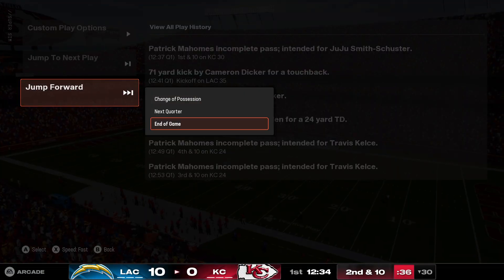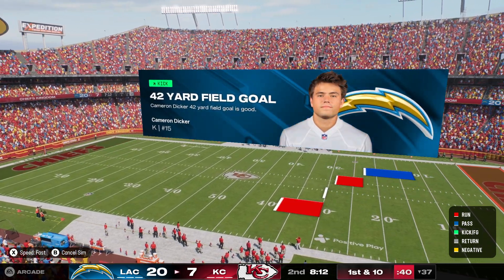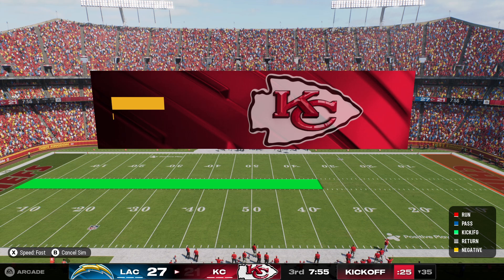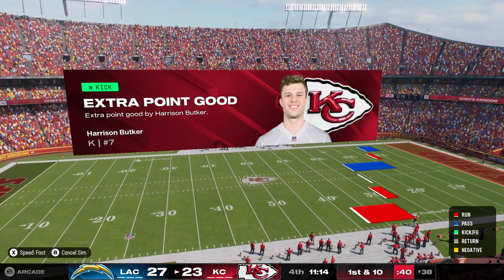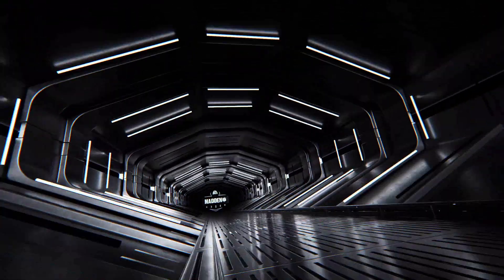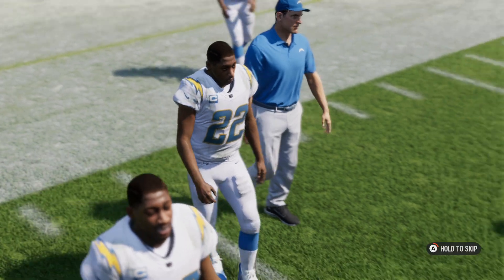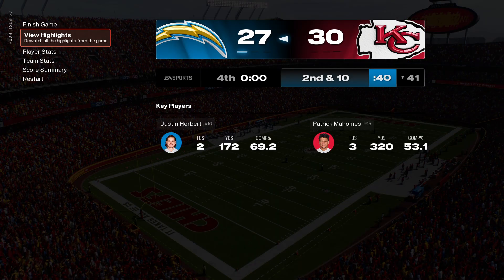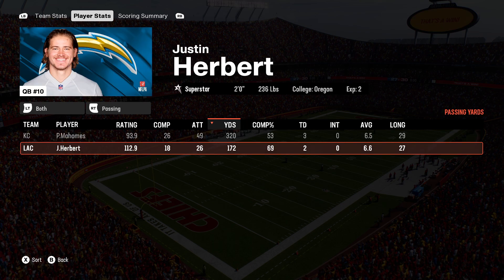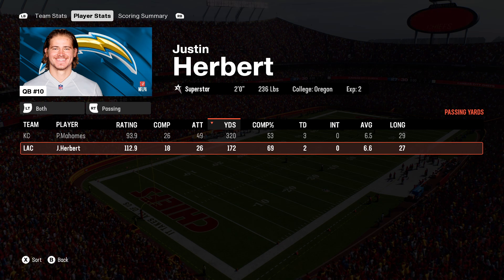I'm just gonna give my center a break here and sim the rest of the game and see how it turns out. That was a very beautiful time. I didn't know what to expect, and I still don't know what to expect. And the game's over. I need you to tell me down below what your thoughts and opinions are — it is quite the interesting situation. Let's look at the final stats. Patrick Mahomes: 26 for 49, 320 yards. I don't know how, but I will believe it. Peace out, guys.